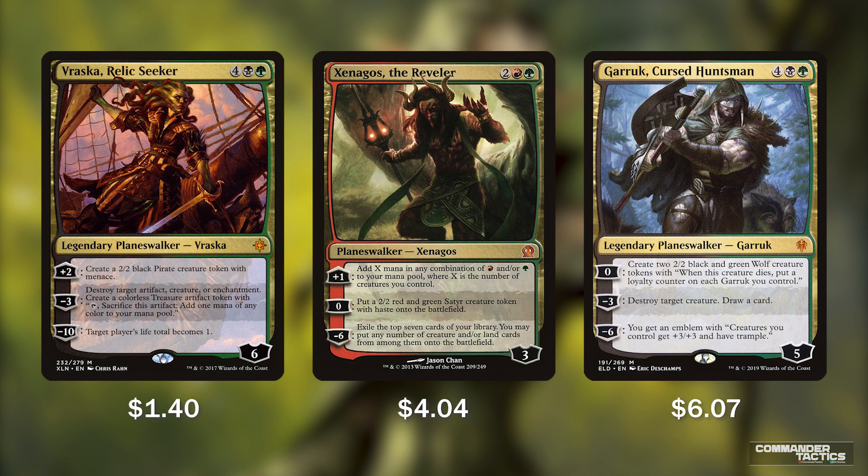Xenagos the Reveler, played at the right time, can do work. For 4 mana, coming in with 3 loyalty, his plus 1 adds X mana in any combination of red and/or green to your mana pool, where X is the number of creatures you control. If we've created a lot of tokens, this can give us a ton of mana to ramp into huge spells late game. A 0 ability creates a 2/2 red and green satyr token, and his ultimate for minus 6 exiles the top 7 cards and puts any lands or creatures among them straight onto the battlefield.